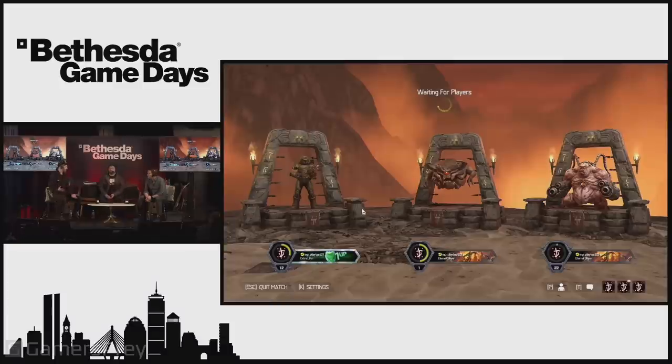Cacodemons were all we saw in 2016 — the only floaty boy in the sky. That's changed though. Now we have Pain Elemental. He's great. He's very funny too. Look at how funny he is.